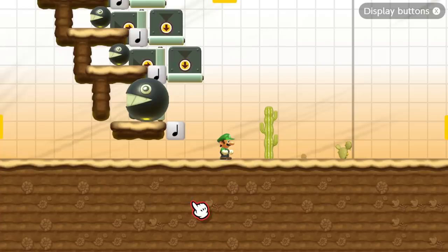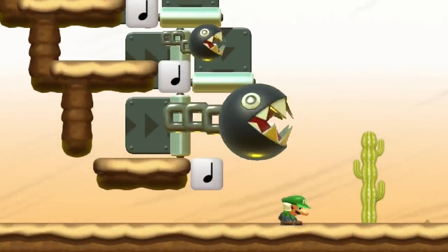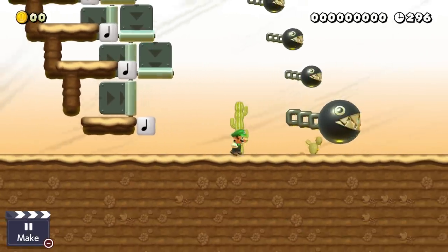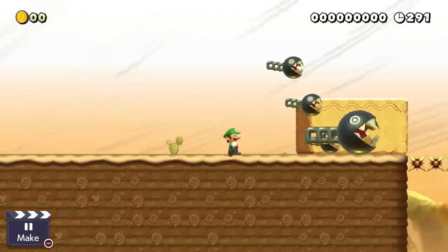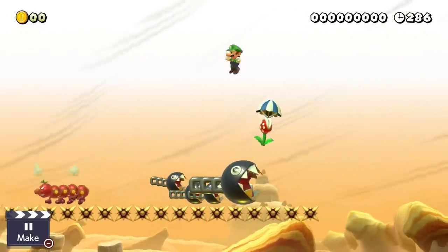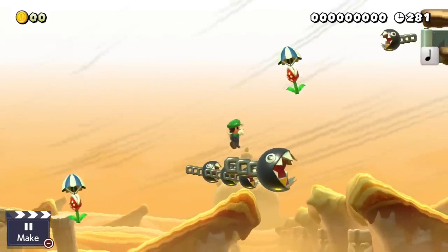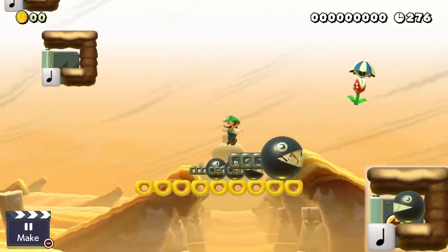Here we have Luigi in front of four chain chomp cannons — a cannon that fires chain chomps. This glitch is really interesting. As soon as the game starts, the chain chomps chase to the left, back to the right, hit the note block, and then they become a bit confused. They forget how to be a good dog and start to believe they are birds — they start to float indefinitely. Here we use this to create the world's first flying dog airship. All that we have to do is build this surprisingly simple setup, and then the dogs always shoot out flying.